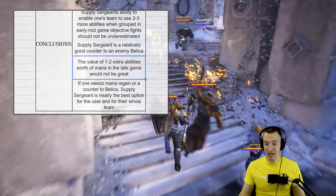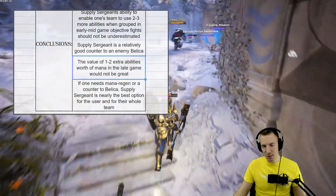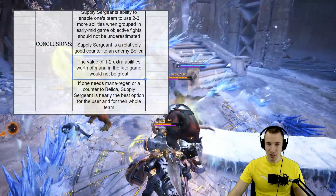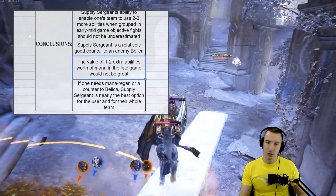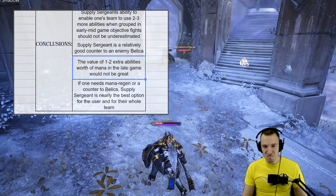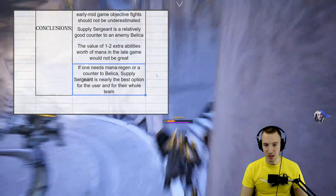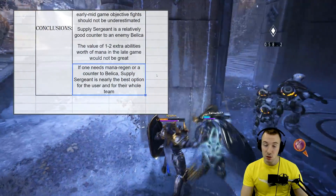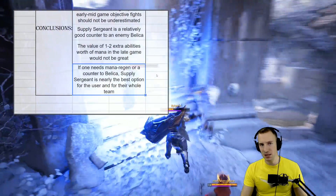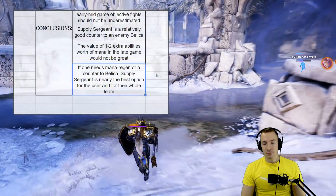The value in the late game is not too great — people typically don't have many mana issues, and if you do have a mana issue you're probably already dead or the engagement is over. So the value of one to two extra abilities worth of mana in the late game isn't that great. If one needs mana regen or a counter to Bellica, Supply Sergeant is nearly the best option for the user and the whole team — especially as a support, though a mid laner could consider it too.